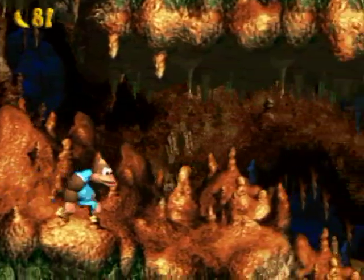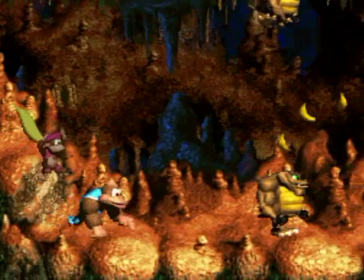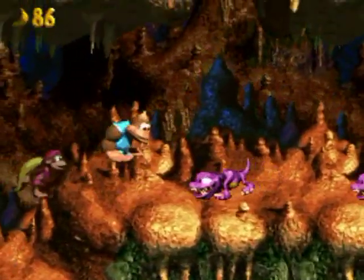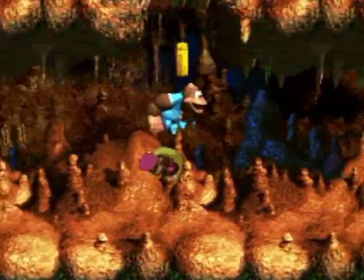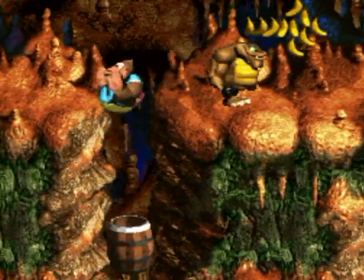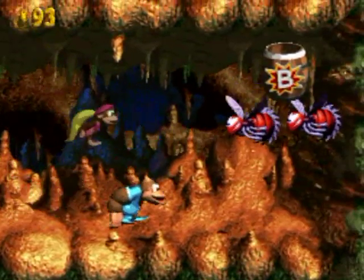These guys jump up pretty high so they're friendly to get past, but the ones that jump up really close together — not so friendly. Maybe I should just trust the bananas and try to get over them like that. Yeah that works. I see something up there but I'm gonna make sure I kill you before I jump down into you by mistake. Oh — barrel!